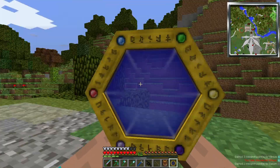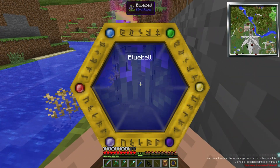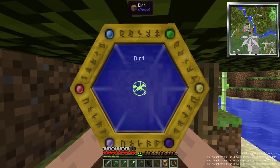Let's make a Thaumometer. It's only gold and glass — I don't have any shards. I believe I shouldn't be making any of this in here.